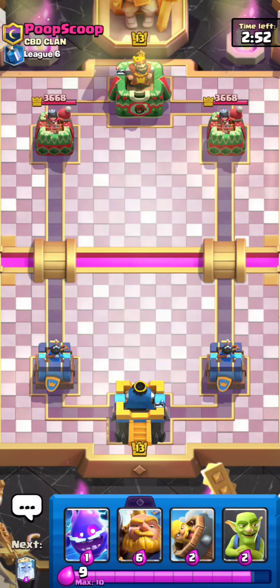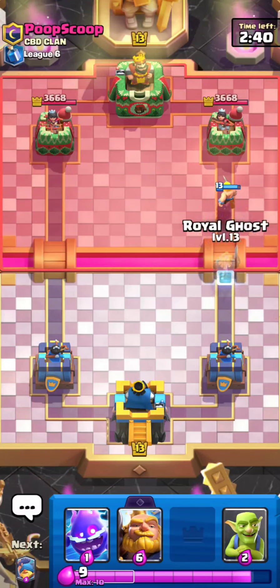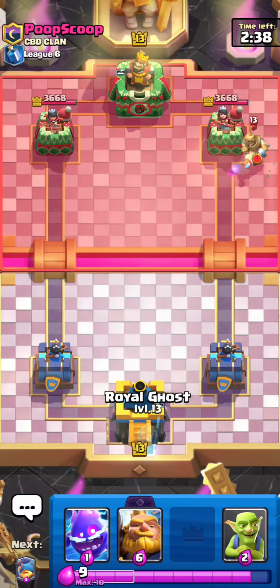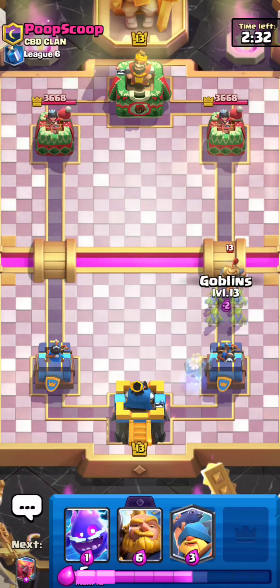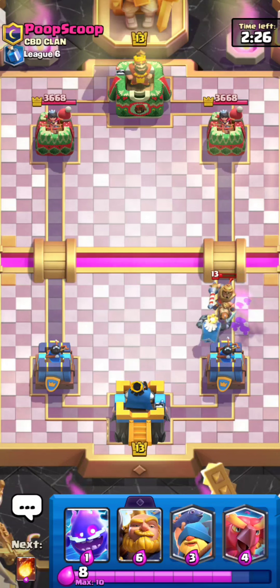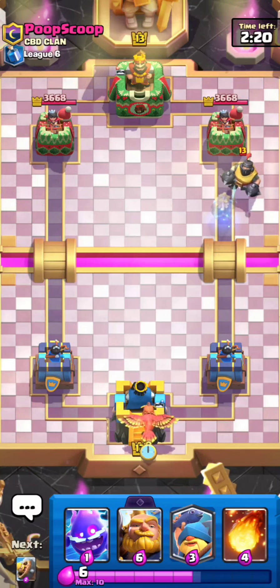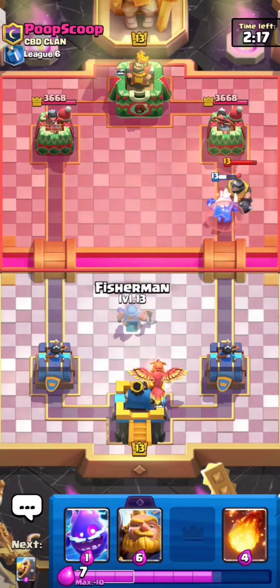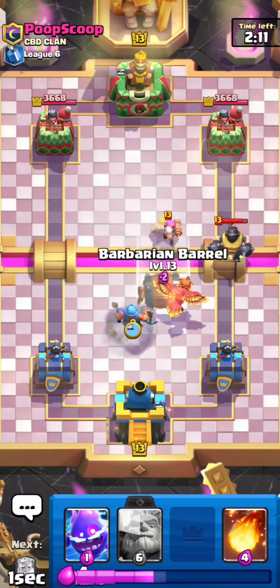Here's the next match against 'Poop Scoop.' I'll go for Barbarian Barrel and see what he does. He's going for a Prince, so I'll play Royal Ghost and surround the Prince with Goblins — pretty solid play, protects my Ghost's HP and gives it more value. He's got a Mega Knight, but that shouldn't be too much of an issue since he just used Prince, and Prince is basically his best support card behind Mega Knight.